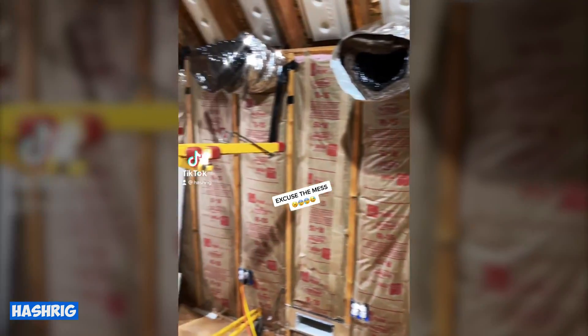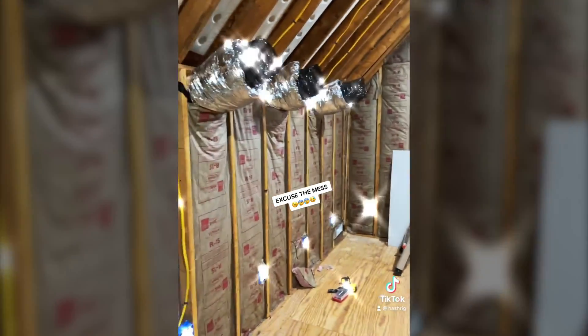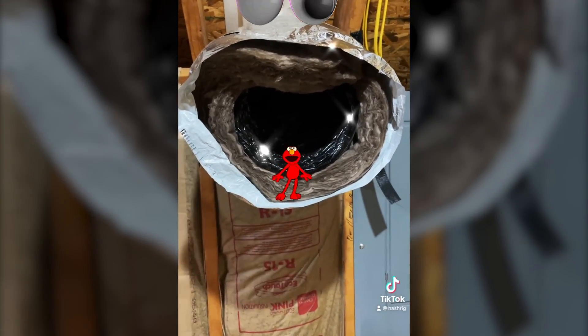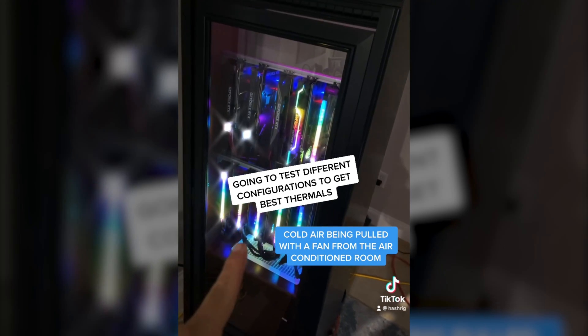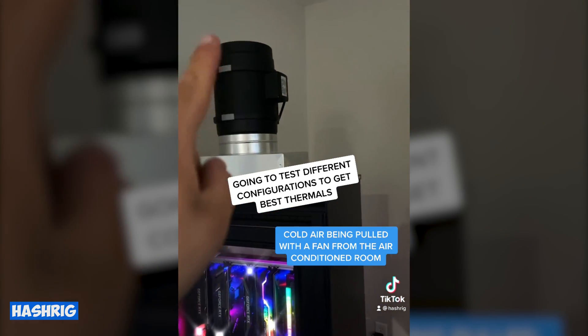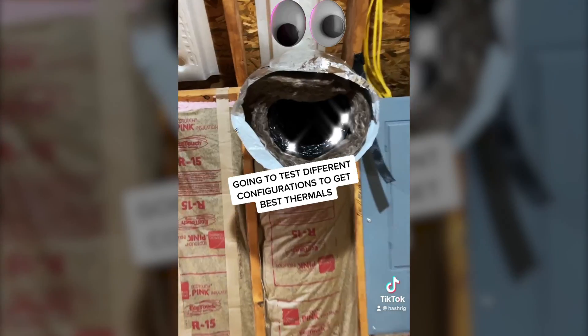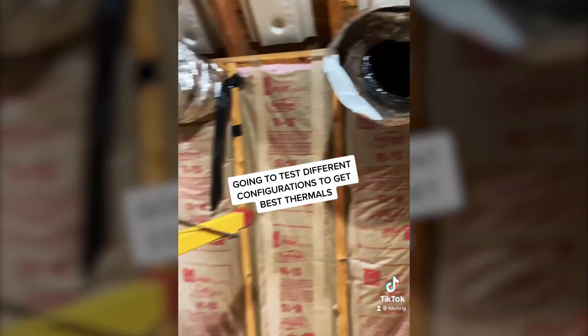So far this is the mining farm — I'm just insulating the rest of it so I can start drywalling. These vents right here pull the hot air from the cards. The way I've set up the mining rig, cold air comes in from there and hot air gets exhausted. This exhaust will pull all of the hot air and it's never going to even touch this room.